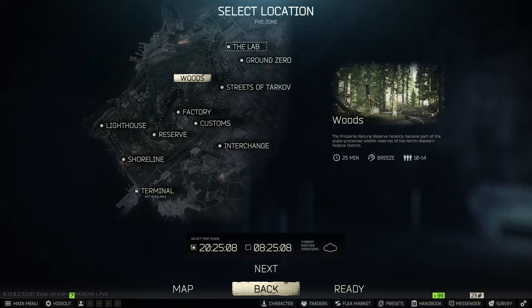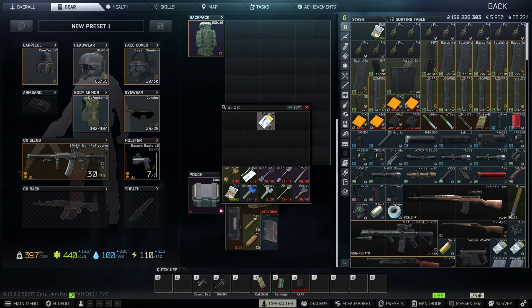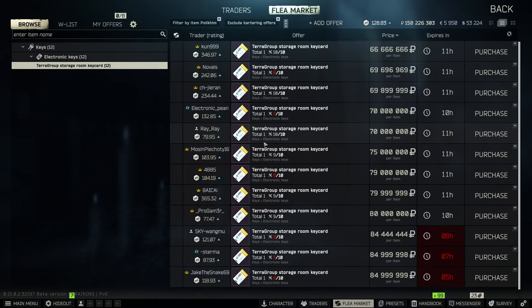Maybe they juiced it up because the task is a thing, or maybe it's just like every other key card — just a chance, just a roll. But with that being said, there is one other way to obtain this key card and that is through the flea market. And I don't know if you're ready for this, especially if you didn't see the video yesterday — these things cost a lot. 65-66 million rubles on average. That is insane.